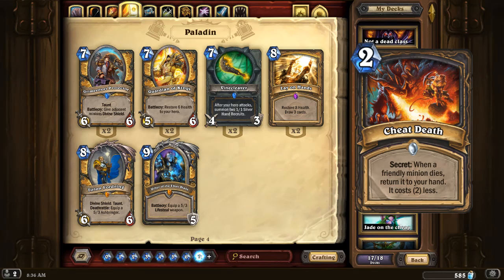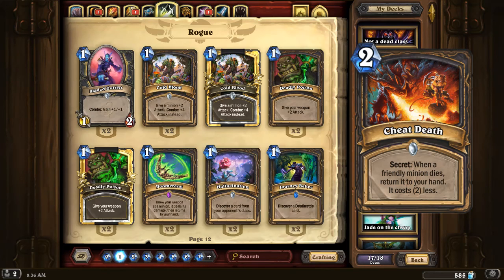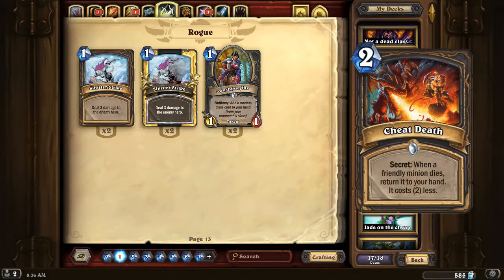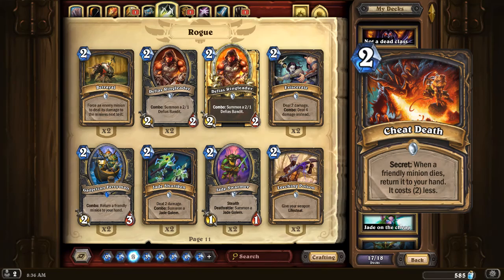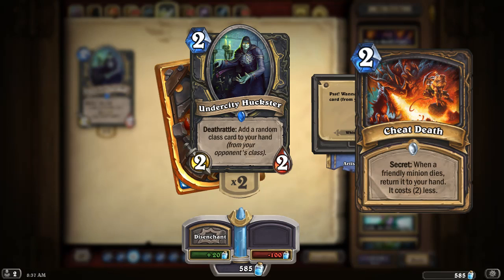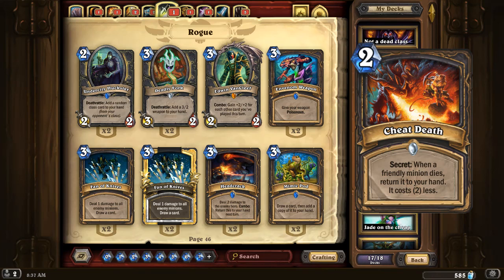We are on to one of the more talked-about elements of the current expansion alongside legendary weapons: Rogue Secrets. Giving Rogues secrets works automatically because of cards like Hallucination, Swashburglar, Undercity Huckster, and other cards that give you access to cards from your opponent's setup.